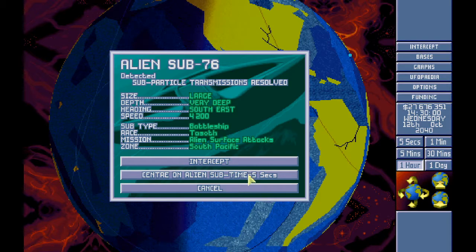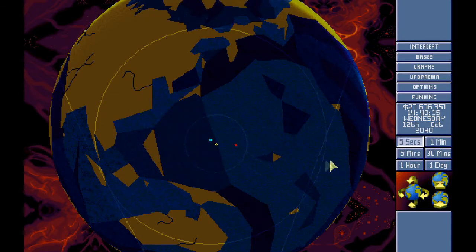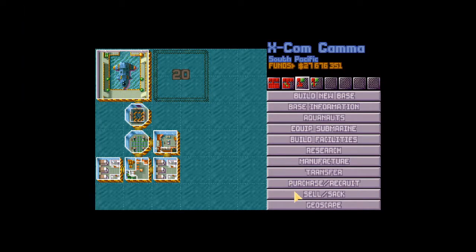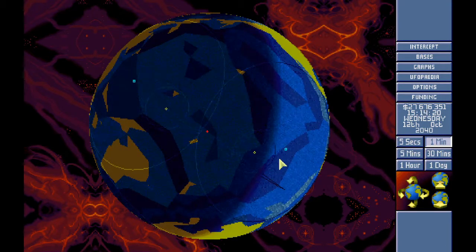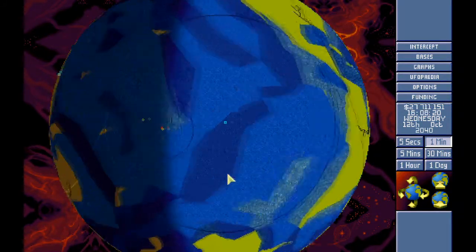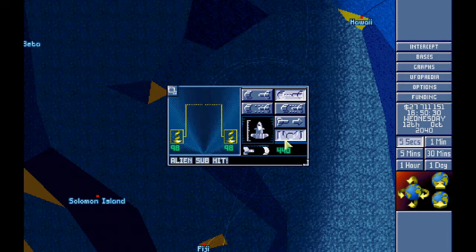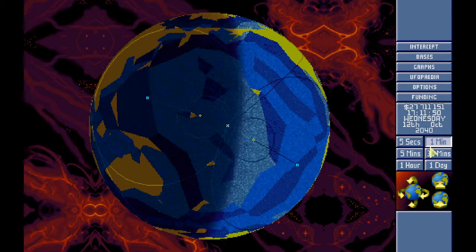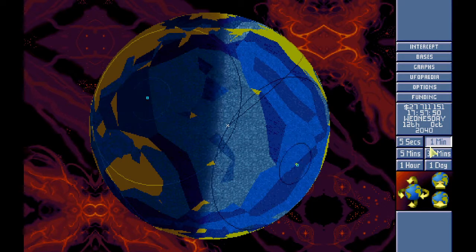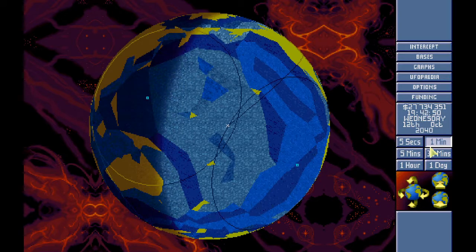Large, very deep alien surface attack. We could try and head it off with Barracuda six as well. Let's see — come on, engage! There we go. Standard attack — go for a cautious attack. You are out of here! Good kill guys, good kill. Intercept Triton one — go! We've got to keep doing these missions. It almost feels pointless but these missions mean equipment and experience. At least we shot it down.